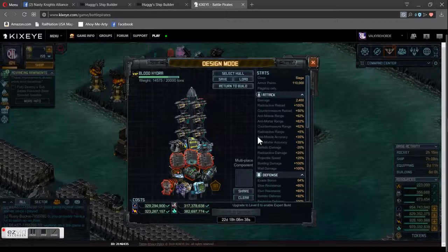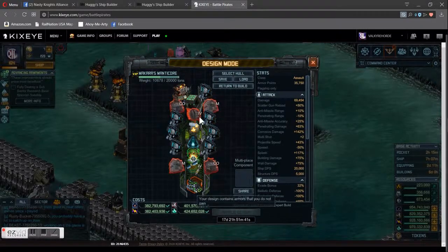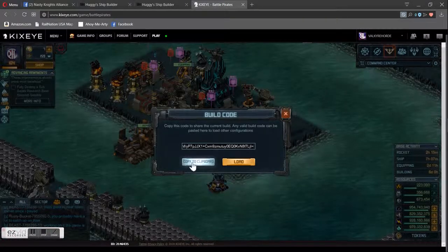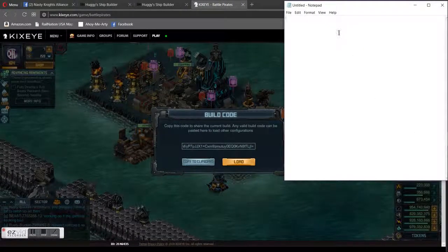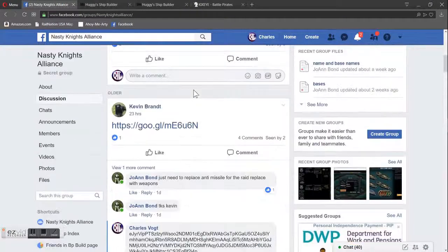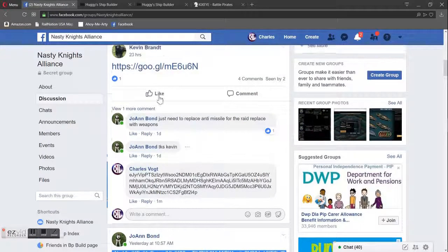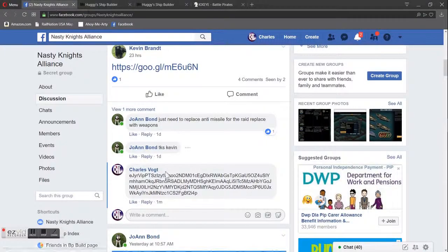Now if you want to share a code for something that you're building, you can. I'll pull up the lead mantis ray here — you see there's the manticore. Click share and simply click copy to clipboard, and that will copy all this code over to your computer clipboard, which is in memory. There's the code, so you can just post that and share it straight, like I did here for Kevin's build. He shared this, I just entered the share code there, and that's how simple it is to do the codes in Battle Pirates.